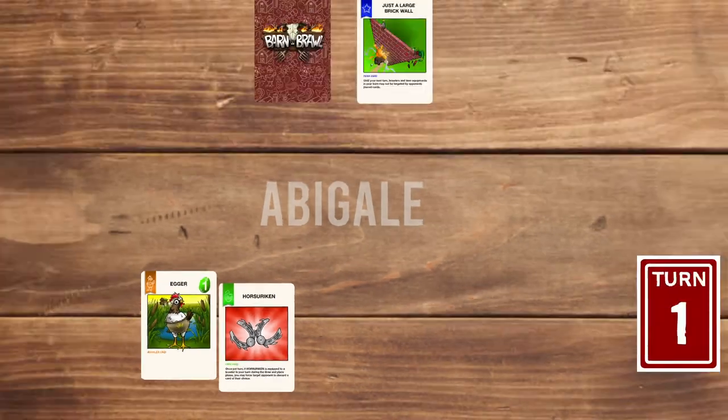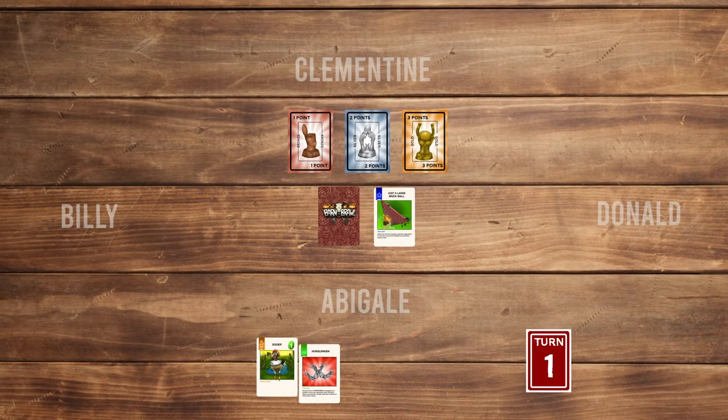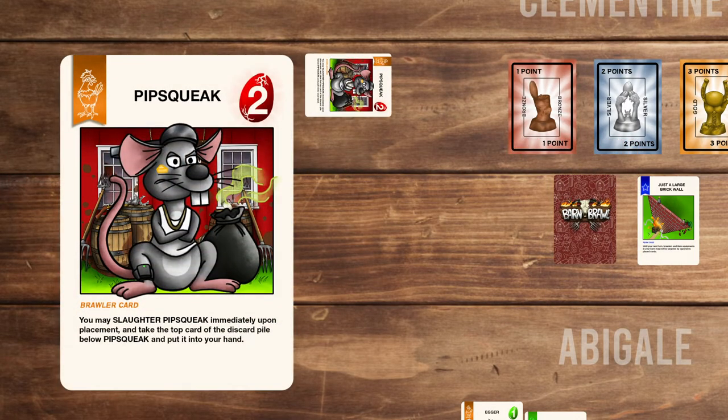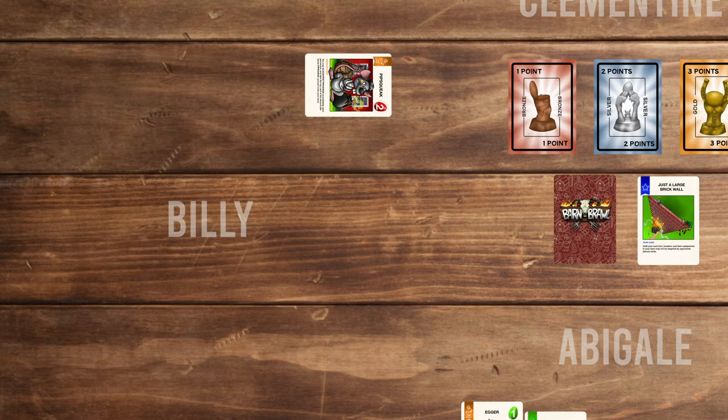Abigail has played all 3 types of cards, so the turn passes to the next player, Billy. Billy first draws a card and picks Pepsqueak with a power of 2, which has: you may slaughter Pepsqueak immediately upon placement and take the top card of the discard pile below Pepsqueak and put it into your hand. Billy does not do this and ends his turn.